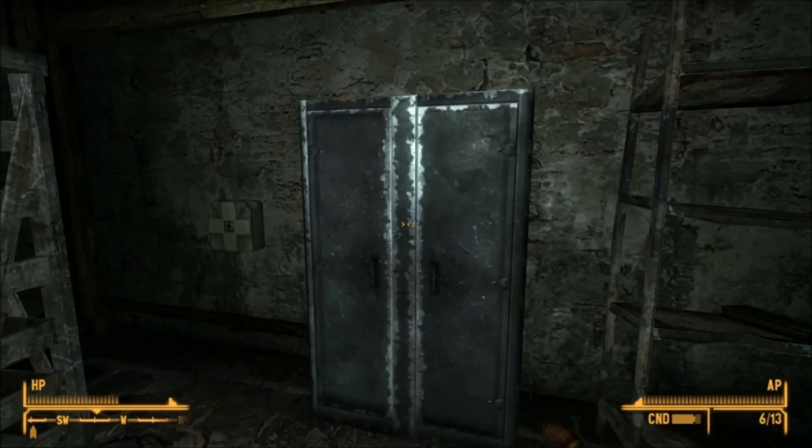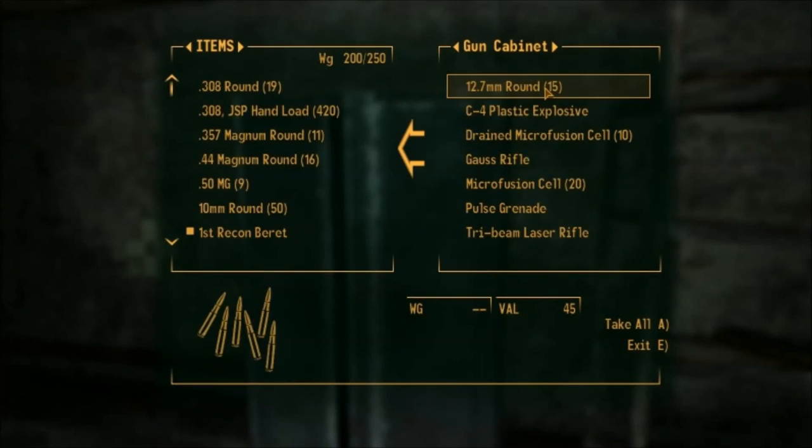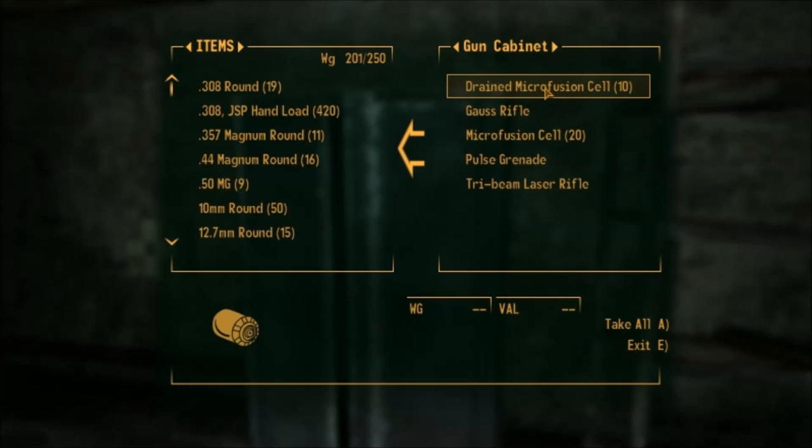Now just come over to the gun cabinet — this is where you can find the Gus rifle. There's also a chance that you'll find the Tri-Laser, another powerful energy weapon, and of course lots of ammo to use too.